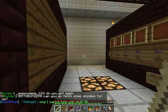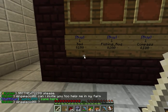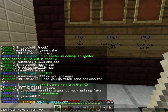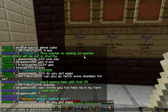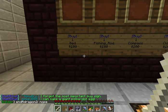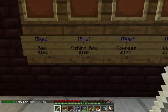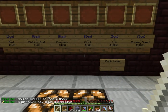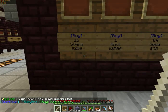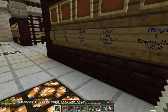Last we have miscellaneous aisle one. One bed for $100.00, one fishing rod for $100.00 — just so you know, these are free at Warp Lunar. One compass for $100.00, one clock for $100.00, enchantment tables for $1,000.00, one ender chest for $2,000.00, 16 string for $250.00, one anvil for $2,500, 64 seeds for $32.00, 16 slime balls for $500.00, and one empty map for $250.00.